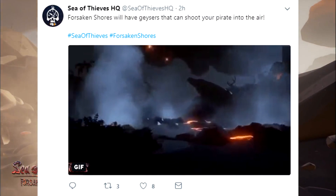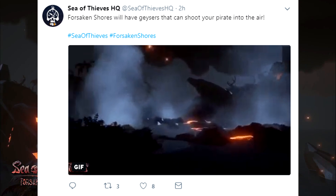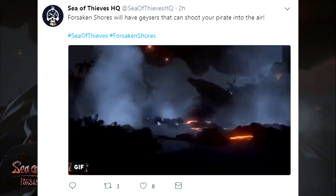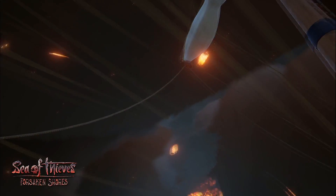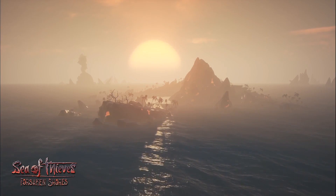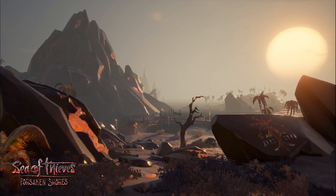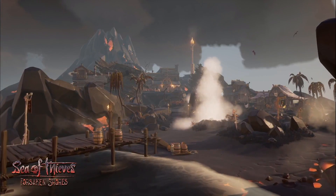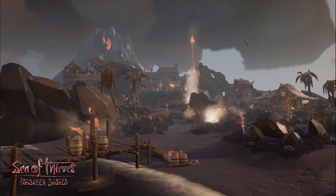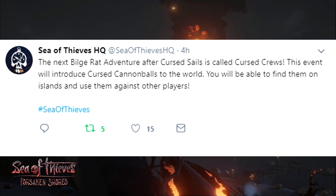The Forsaken Shores will also have these geysers which can actually shoot you into the air. Basically, they're holes that when you jump on them they fling you — similar to what whales have on their back, but coming out of the ground. They seem pretty cool. Not entirely sure what the point is, but maybe it's an evasion mechanic when running away from pirates or skeletons, giving you a little advantage and more time to evade the enemy.